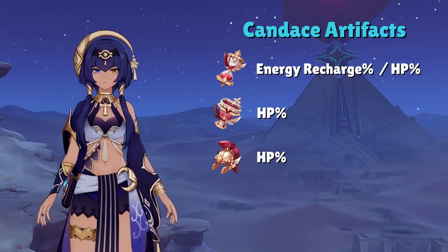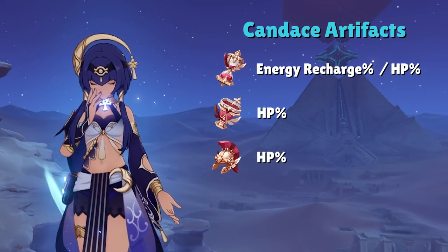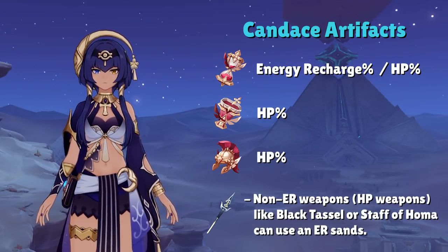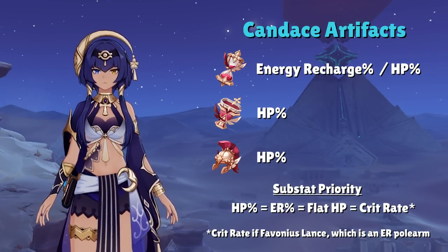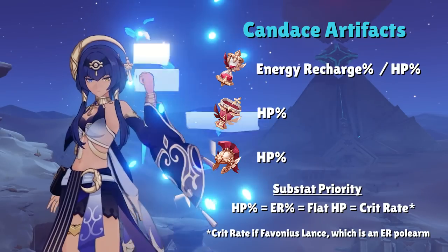Most of Candice's options are Energy Recharge polearms, so we can afford to go triple HP to maximize that ascension talent. If you're using an HP weapon like Black Tassel or Staff of Homa, ER is also a viable option in the Sands. Her substat priority is obviously going to be HP%, Energy Recharge, and Flat HP. In total we're looking at anywhere from 180-200% Energy Recharge for Candice, under the assumption that every rotation we only use her skill once.